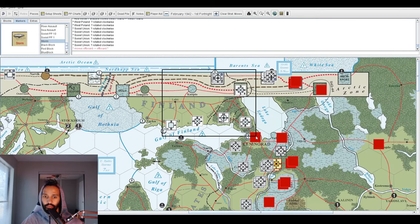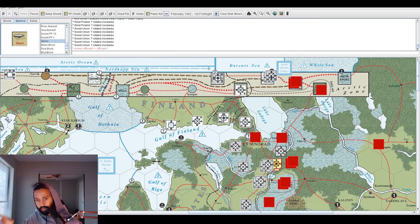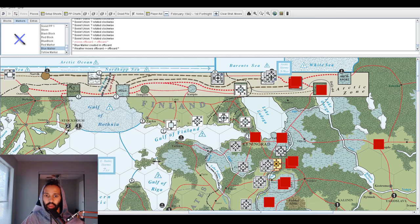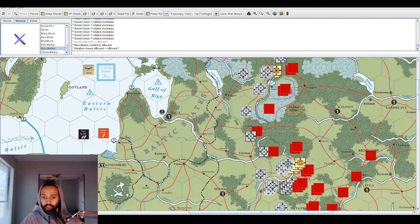The only remaining Axis production is Finnish. Finland entered the war in September, so they've received production since then through January. I've spent all of that as of last turn. For this month I'll skip Finnish production tracking — their production in March will just be spent building up the Finnish army.